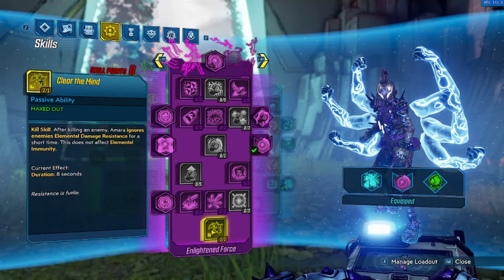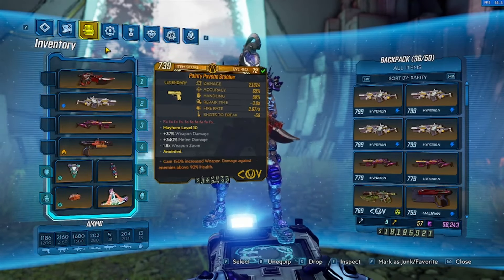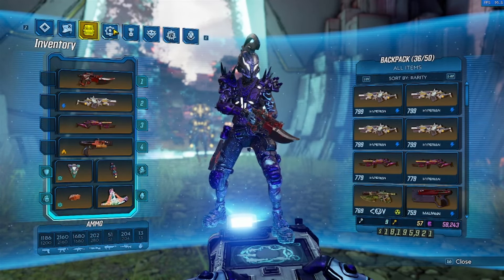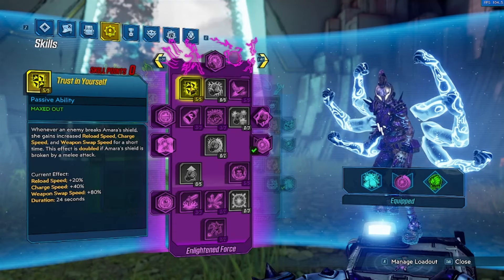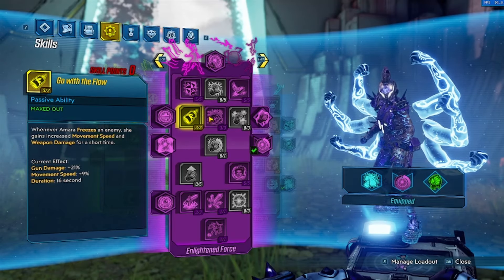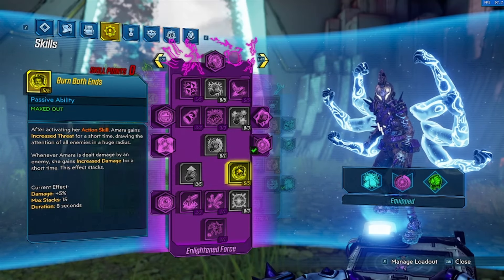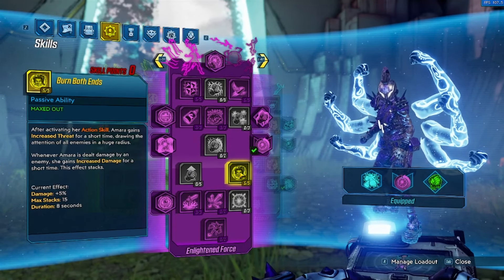And then the purple tree — we're going for Clear the Mind because it is huge here. This will remove the elemental resistances, so radiation won't be weaker versus armor. Because we have Clear the Mind, Pestilence just doesn't care if you're going against armor — it doesn't have that downside, which makes the Pestilence even more dumb. To get down here we go Heavy Rain for splash damage, Trust in Yourself to get swap speed mainly since we're swapping a lot, and we have Go With the Flow and Unweave the Rainbow just for if we're using certain cryo stuff. We mainly don't go cryo action skills because that turns off Anima, and since we're using Infusion, if we start ourselves we're going to slow ourselves. Then I go Burn Both Ends for increased elemental damage — which is insane — as well as boosting non-elemental damage.